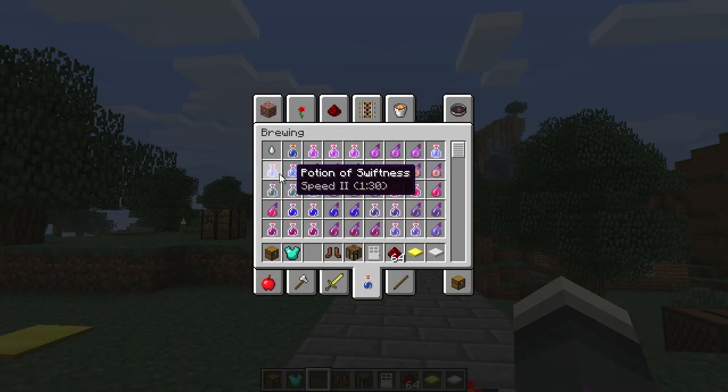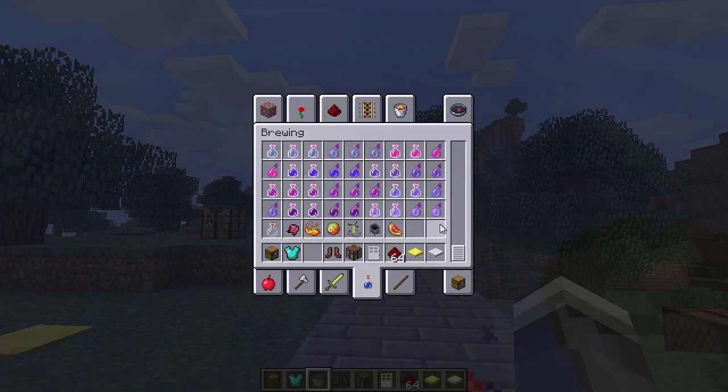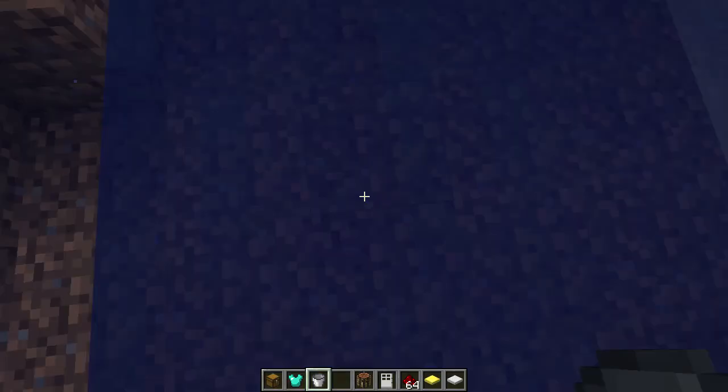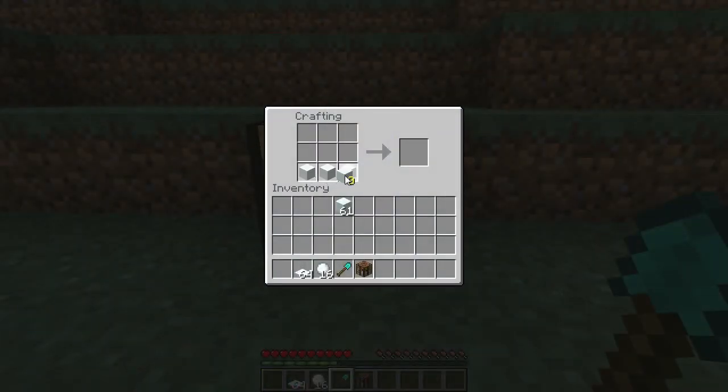Creative mode potions have now been organized. Water no longer needs a block underneath it to create an infinite source block. You can now craft sheets of snow using snow blocks.